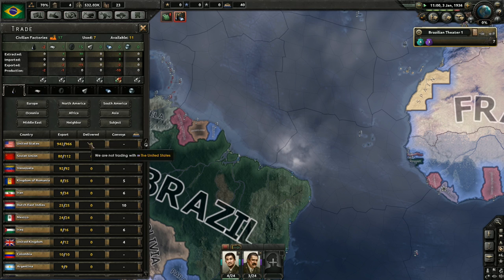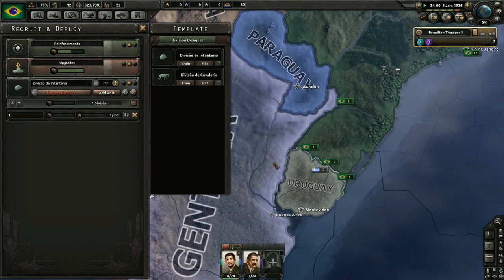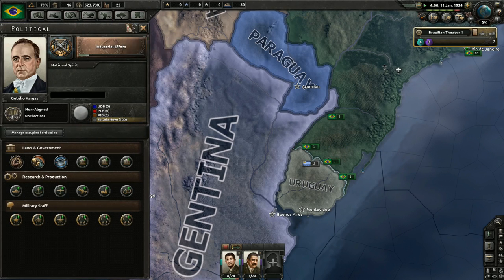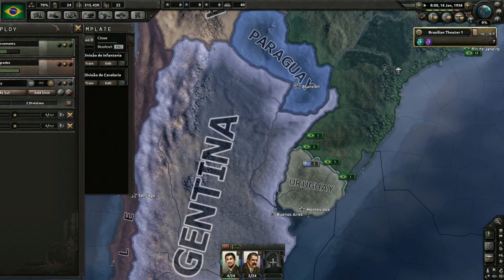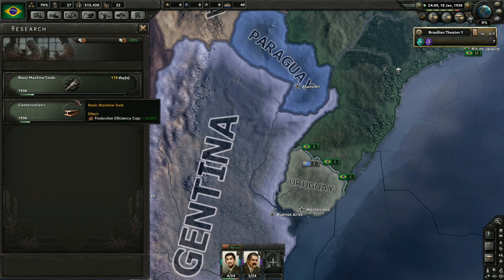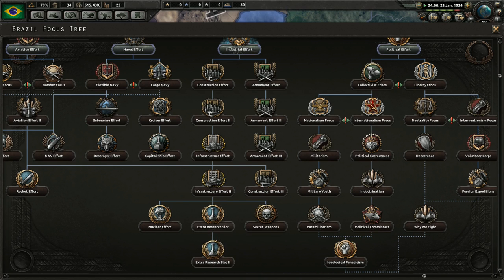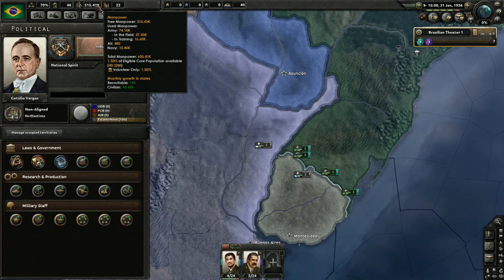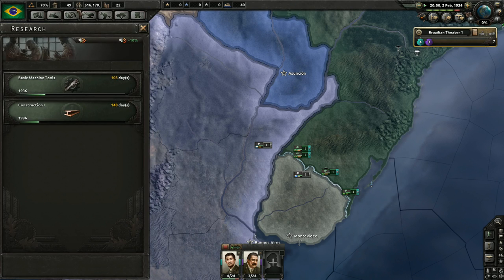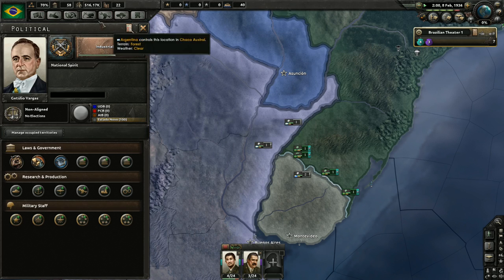We need a little bit of oil. I'm going to put a couple of divisions in basic training down here by Uruguay. Not a lot is going to be happening here for a little while - I've only got two research threads. I will have more eventually once I work my way down this tree. Most of the major nations are going to have four or even five research slots going at once, so I don't want to fall behind. I do have a good amount of manpower, which is nice.